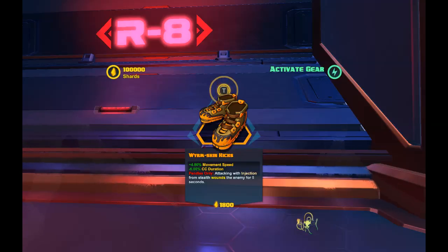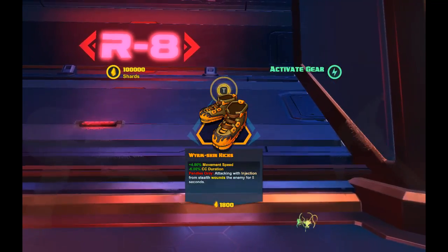So if you're sitting there taking someone down like Alani, all of the healing — not just that she does to herself, but from anyone else — so if she had a Miko, an Ombra, and healing drones, all those sources of healing are going to be reduced by 60% with one single stack of wound.